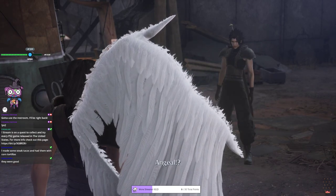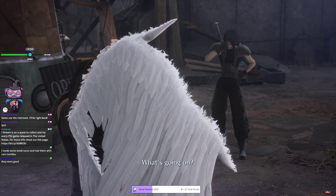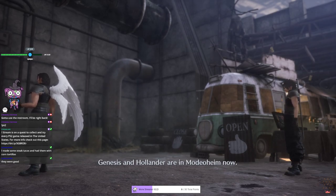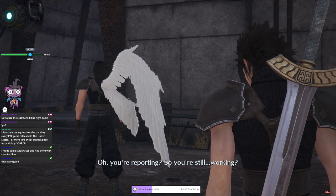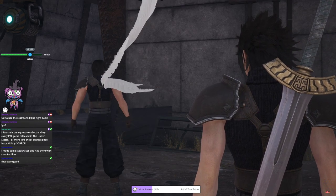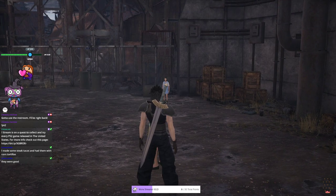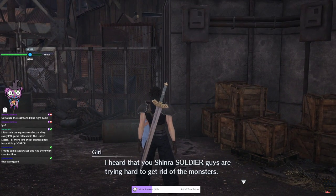In-game dialogue plays out: Angeal is being asked where he's been, and there's mention that Sephiroth is cooped up in the data room looking into the past. Genesis and Hollander are in Modeoheim now. A woman at the train station offers to let us go shopping if we take the train.